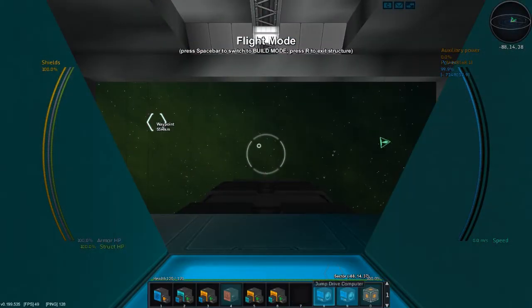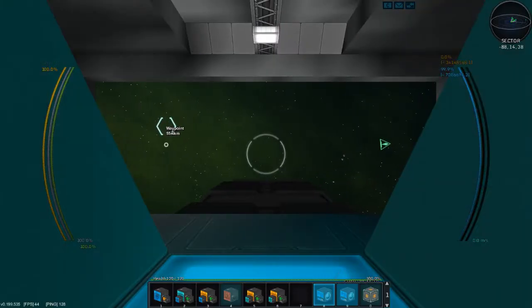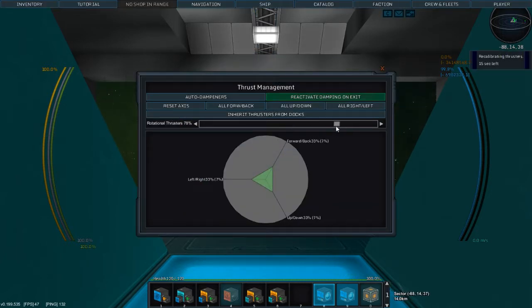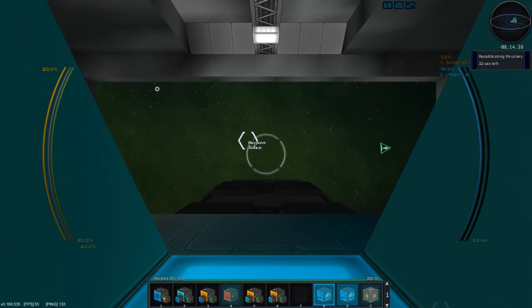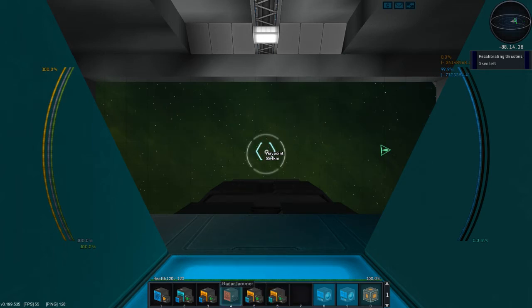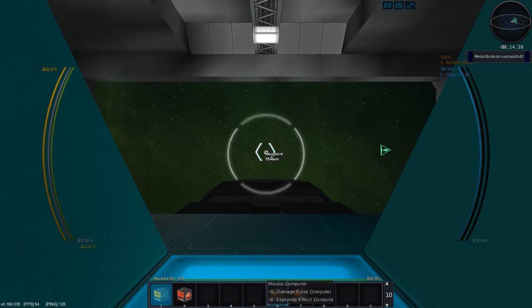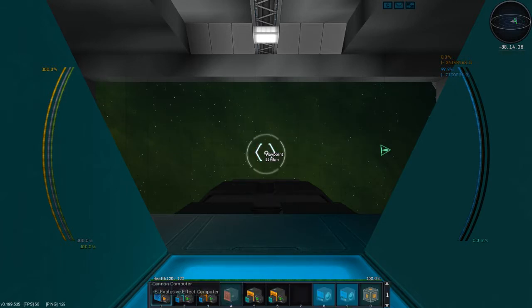First combat mission. I've selected a lovely little alpha station. Before we do that, I want 80% to go to rotational thrusters — I want to be able to turn. I have aux power on. My jump drive computers are set. Holding down ALT scrolls that. I have my missile computers. I don't need my scanner right now. Image mean cannon. Everything looks ready to go.